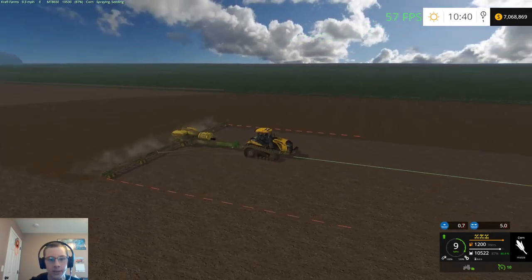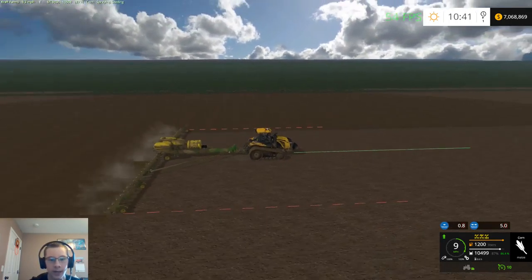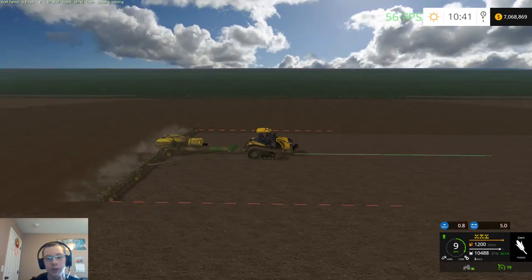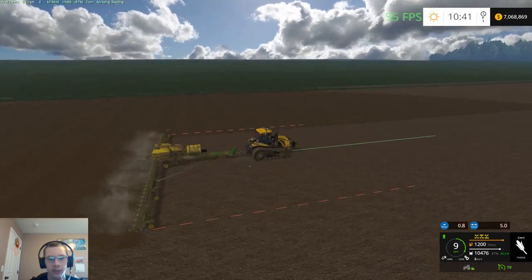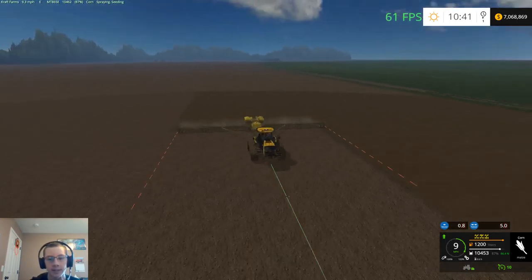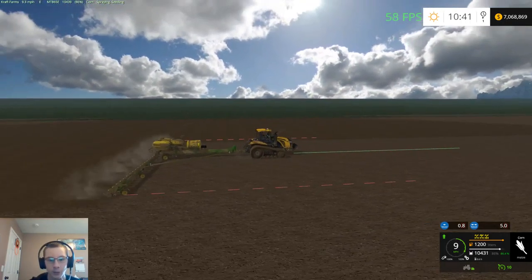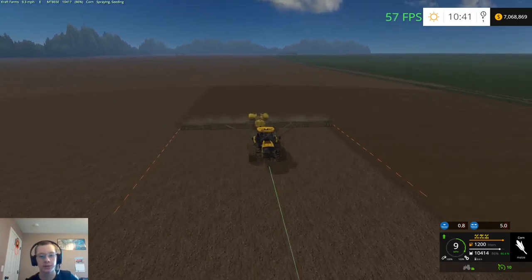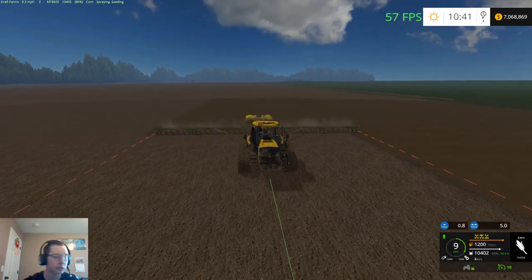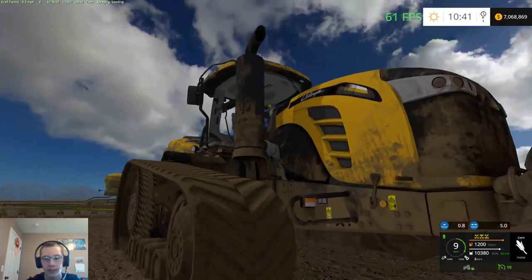So far the only textures I've changed are the field, the gravel, the grass, and the dirt textures — both the grass foliage and the ground texture. When I say texture I mean the ground texture, and foliage meaning the actual grass itself. I haven't changed any crop textures; I'm not going to do those until later on when I'm more ready to play.